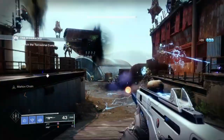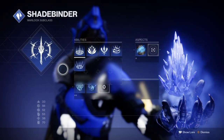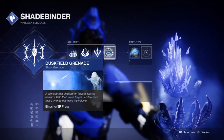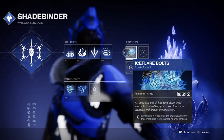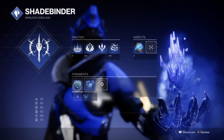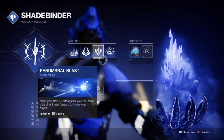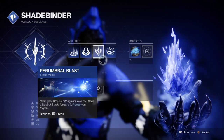For the subclass, we'll be using the Shadebinder and utilising the new Penumbra Blast and Duskfield grenades, with the Whisper of Refraction and Whisper of Fissures fragments. Unlike the light subclasses, the Shadebinder subclass offers us more room to customise what perk we want to use at any time, and if things do go well, we may see the idea be adopted for the light subclass in the future. With the use of fragments, we can enhance this area more in two simple ways.